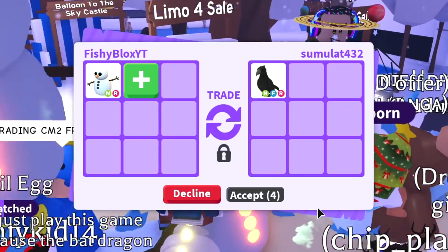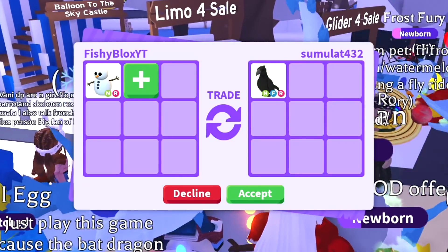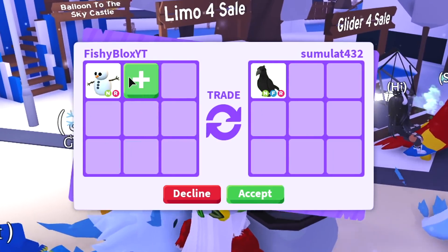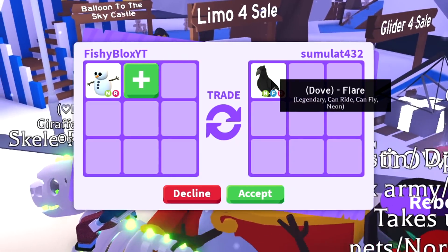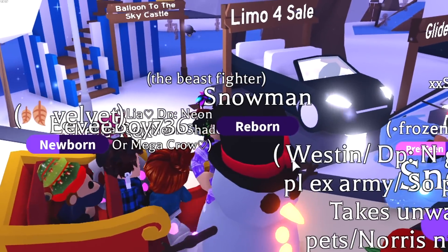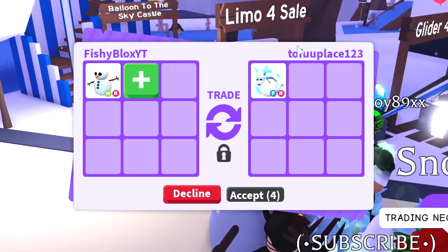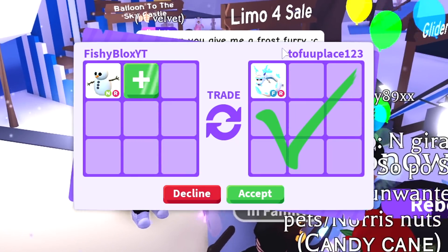They put a neon crow — I'm pretty sure this is a troll offer. I'm gonna hit accept anyway. They want me to add — can I add a shadow dragon? I don't think I'd do a shadow dragon for a neon fly ride crow. I'm gonna decline the trade. The shadow dragon is a little bit more rare than the neon crow, so I don't think I would do that trade.